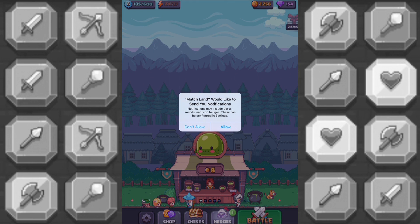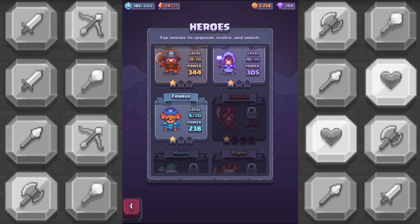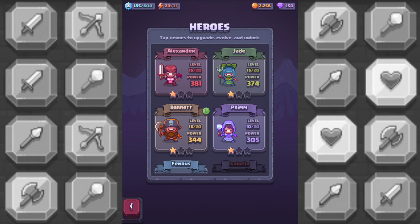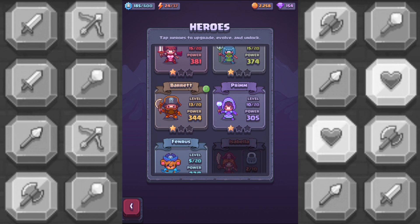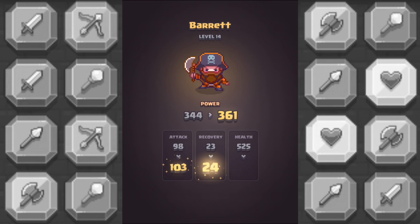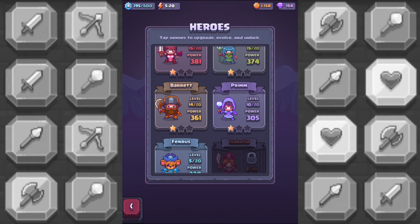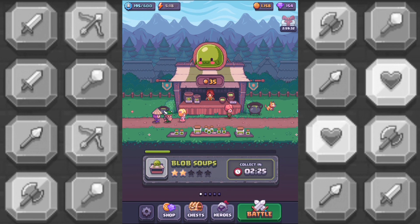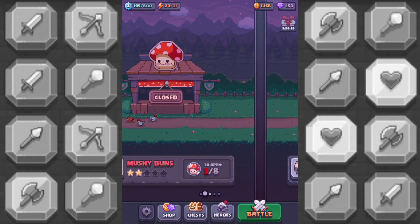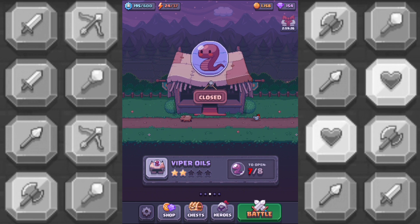Tokens for my pirate character. They just added notifications — I'm going to not allow those. Here we have heroes. You start off with 3, you add a 4th, then a 5th. Barret here, I can level up. True ultimate power. And the idea here is you continue playing this puzzle game to gain resources to run the fantasy market, upgrade your characters, and progress through the story.